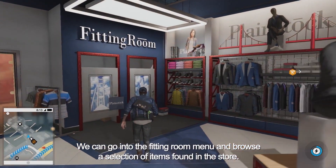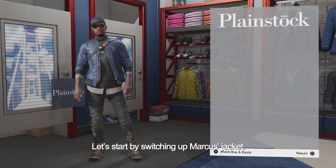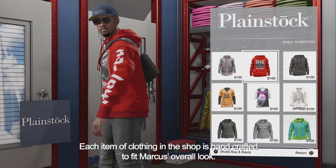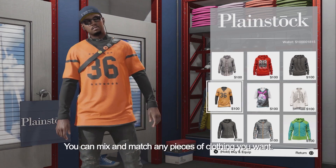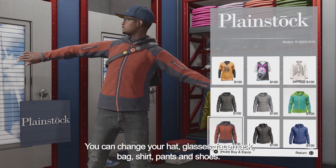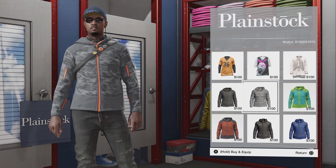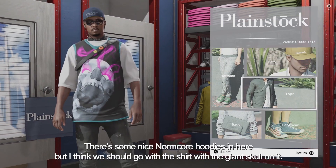We can go into the fitting room menu and browse a selection of items found in the store. Let's start by switching up Marcus's jacket. Each item of clothing in the shop is handcrafted to fit Marcus's overall look. You can mix and match any pieces of clothing you want. You can change your hat, glasses, face mask, bag, shirt, pants, and shoes. There are some nice normcore hoodies in here, but I think we should go with the shirt with the giant skull on it.